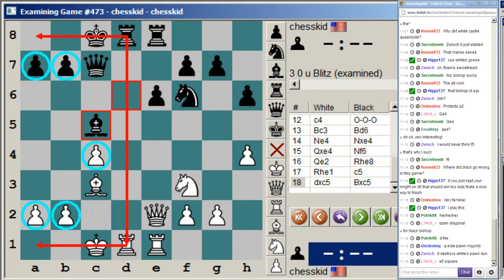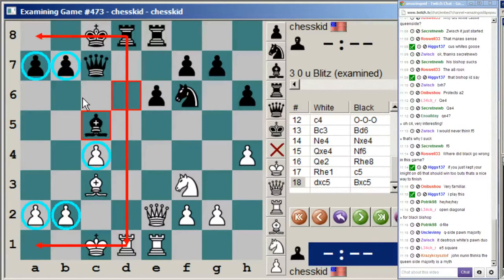Why is a queenside pawn majority important? In the endgame it can often be a determining factor between a win and a draw. The reason is white can often create a passed pawn more quickly, which forces black's king to stay on the queenside. Then white's king would be free to roam to the kingside and take the pawns. A queenside pawn majority in an endgame is almost a guaranteed advantage, while in the middlegame it's more unclear.